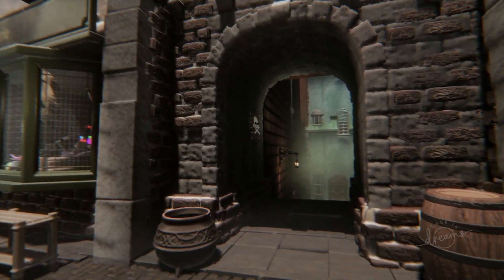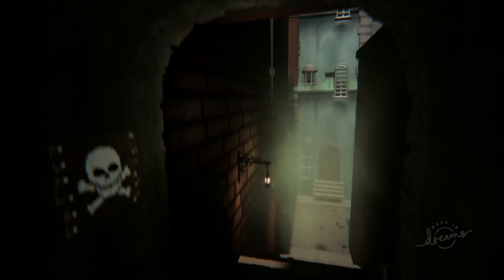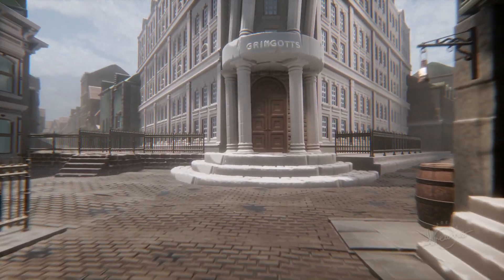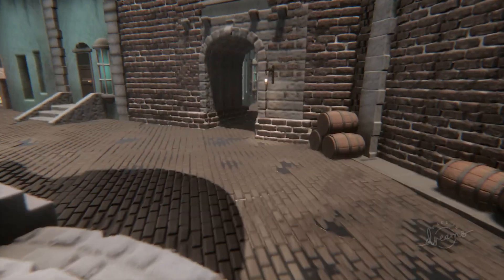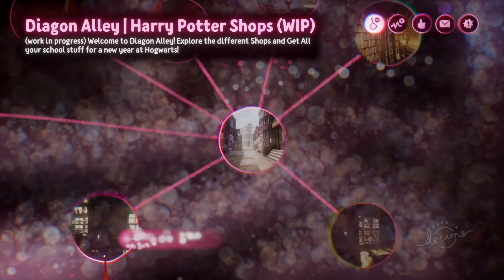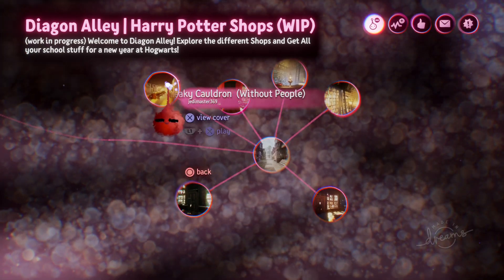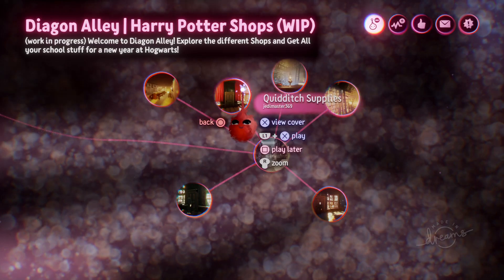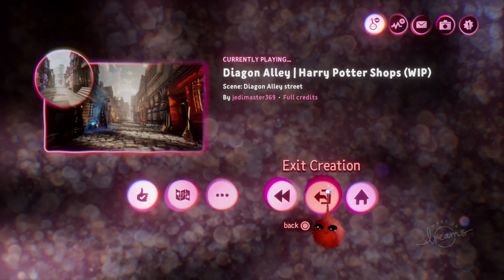You've got Madame Malkin's there, you've got the Owl Emporium. I might have to go down there — oh, you can't go down there. Come on. Got Gringotts here. Oh, you can't go in there — that's sad. Well, let's go to the map view. Ah, this is where it shows you everything. That is pretty cool. Quidditch supplies. I'll give it a thumbs up and exit the creation.